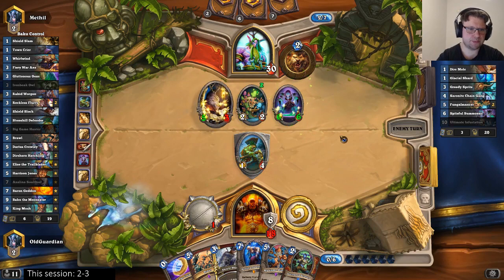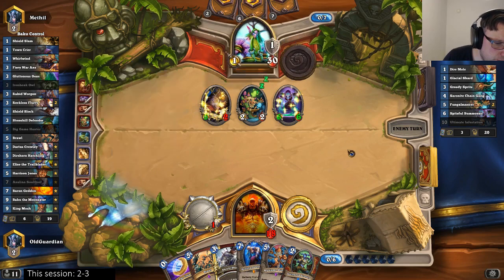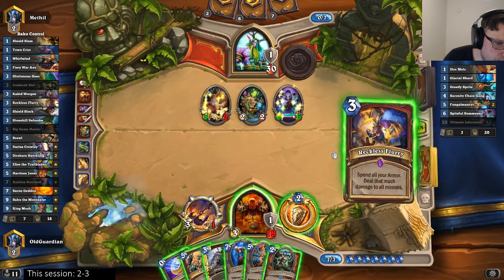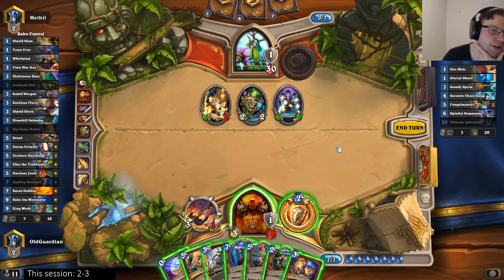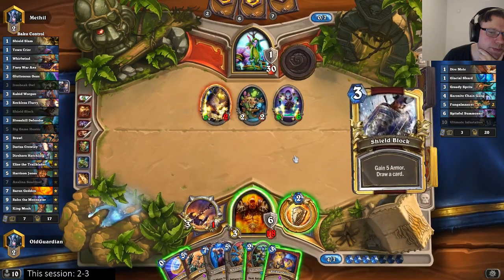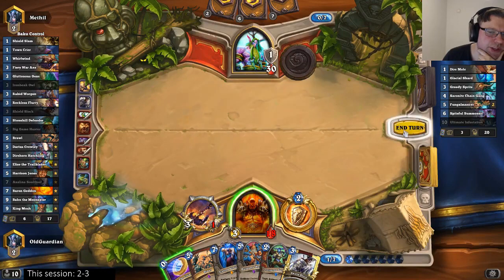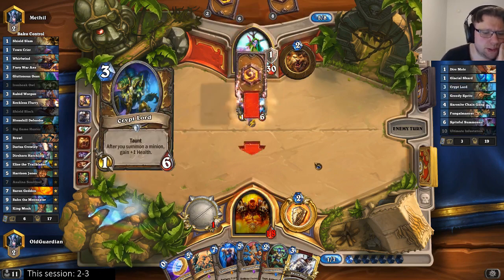More Mushroom Power — interesting. Let's just go Ironbark Protector and Brawl already. I could also Reckless Flurry — I would have to Shield Block into Reckless Flurry because I'd like to kill the Spiteful Summoner too. So I'm going to Shield Block into Reckless Flurry. I don't think I need to coin Hero Power here — that was an option but it should be fine without.